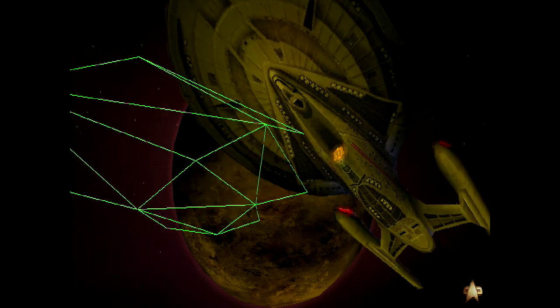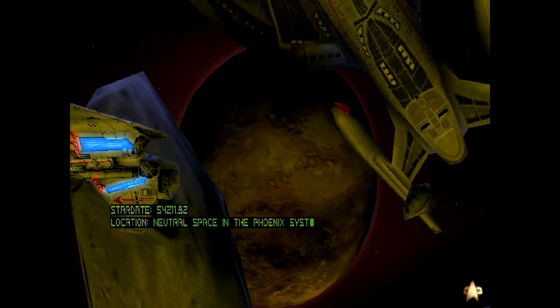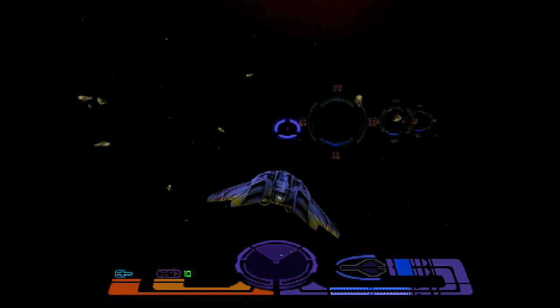So we've got the Enterprise helping us out and Picard in our training mission. Holographic asteroids. This game is so good looking for a PlayStation 1 game. Let's see if I can figure this out. Forward, back, double tap for speed either way.